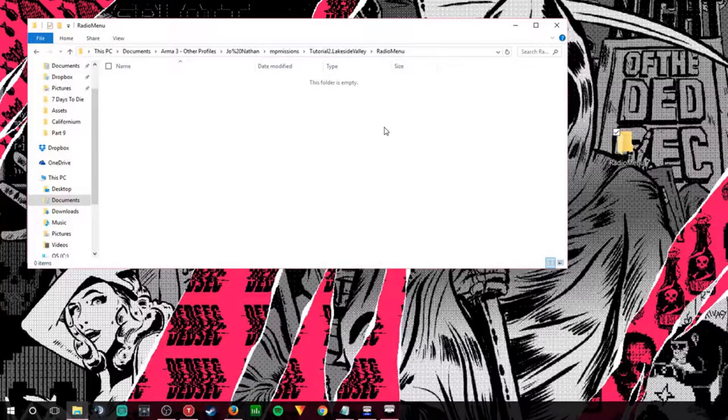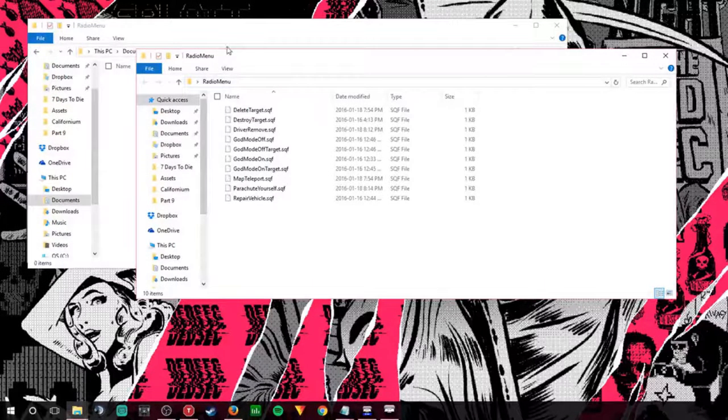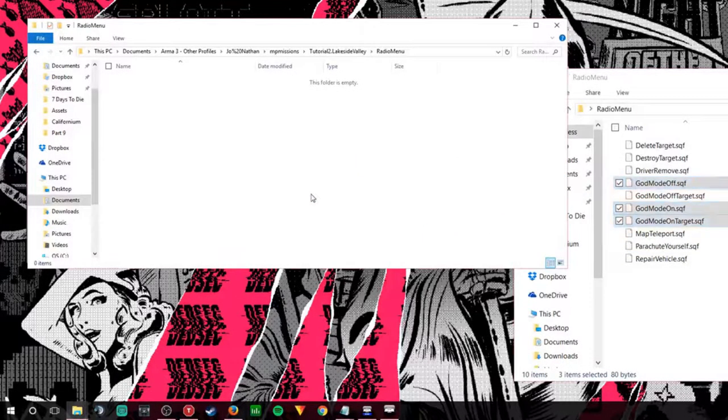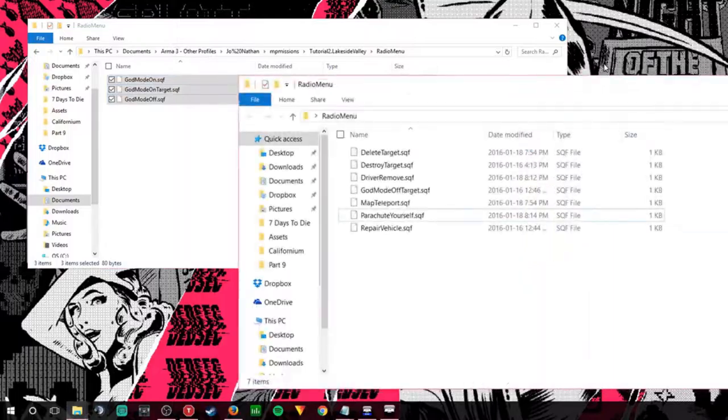Go into Documents, your profile name, MP Missions, and we will go into Tutorial 2. You will create a new folder and call it 'radio_menu' — that's what we were referencing earlier. Now what you're going to do inside this folder is create your SQF files to load up on those radio alpha, radio bravo, and radio charlie commands.